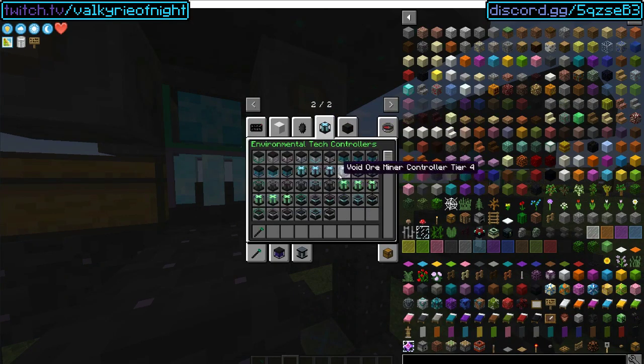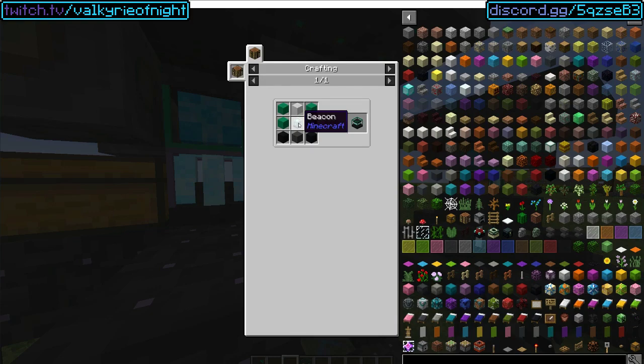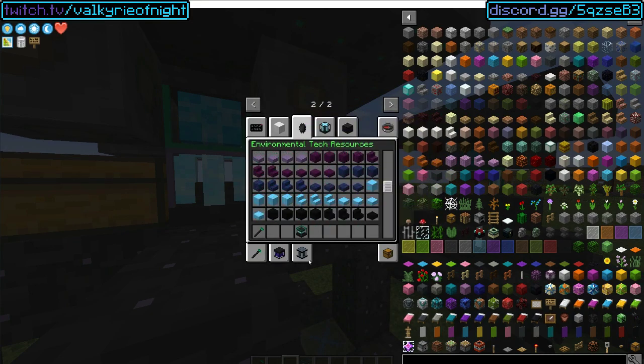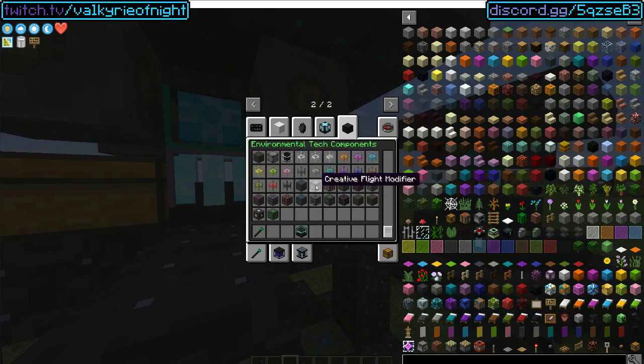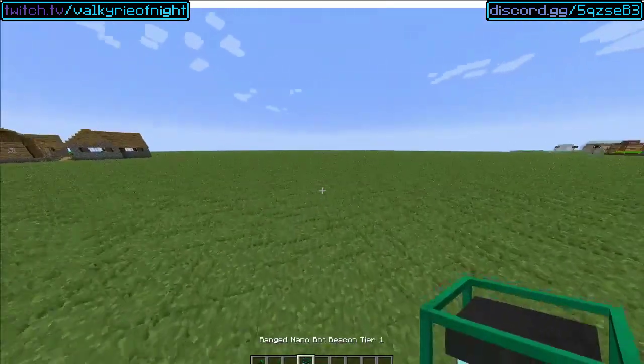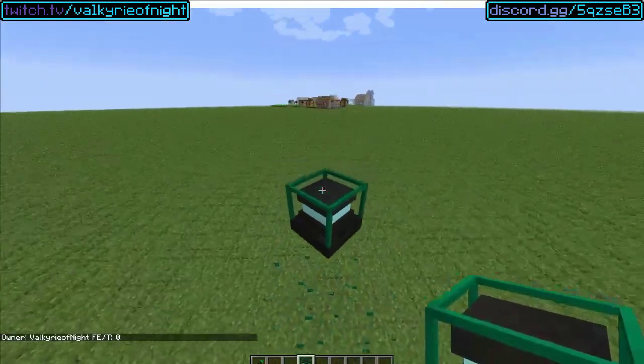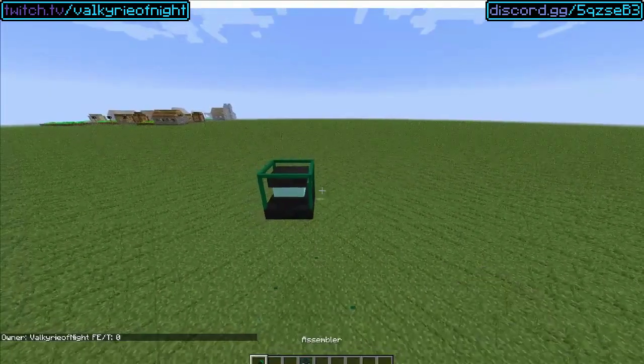Onto the nanobot beacons. First, we're going to look at the ranged one. Basically, this is just an upgraded vanilla beacon. You can equip almost any of the modifiers except for the accuracy and the piezo — those two don't do anything on the nanobot beacon, but the rest of them do. Except on the ranged one, you cannot do creative flight yet, but that is a feature that's coming eventually.